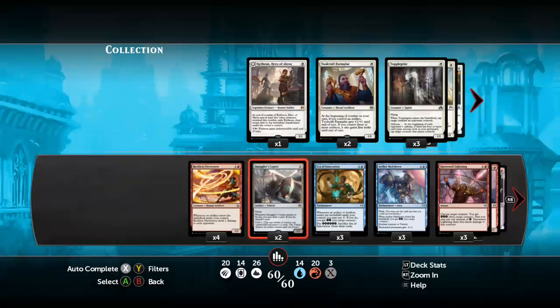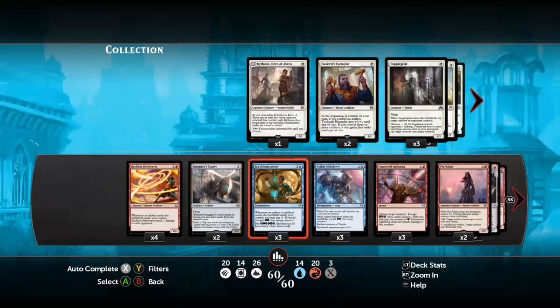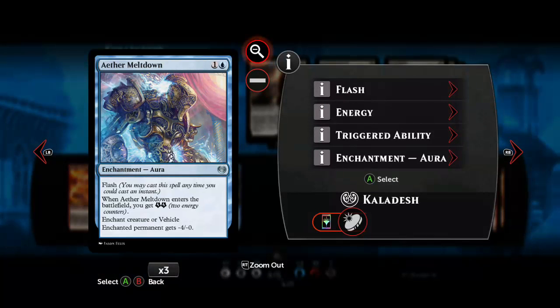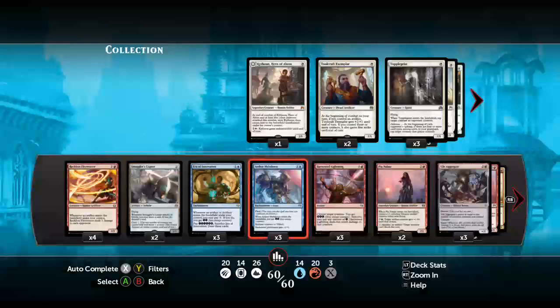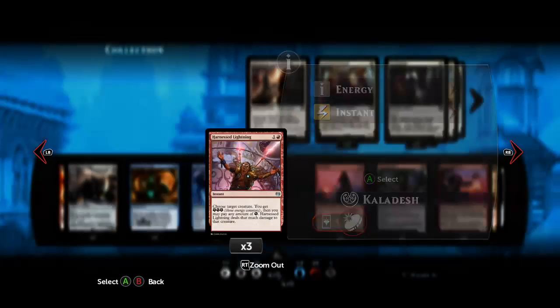And Smuggler's Copter, of course. And Era of Innovation - this is fun - whenever an artifact or artificer, which is a creature type, comes into play, you pay one for energy. Six energy lets you draw three cards, but often we can do way more crazy things than that. Aether Meltdown gives you energy and turns one of their creatures or vehicles into a minus-four minus-zero big ugly wall. Harness Lightning uses some energy to kill things.